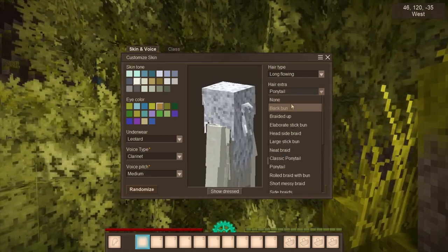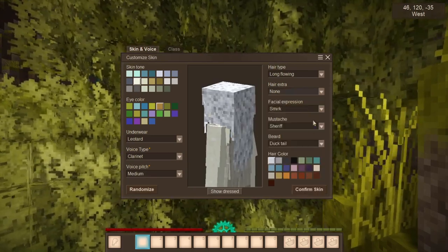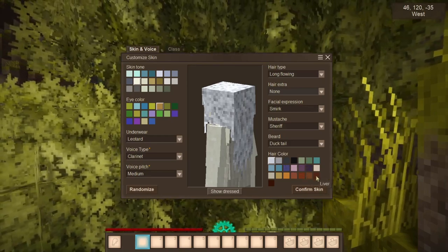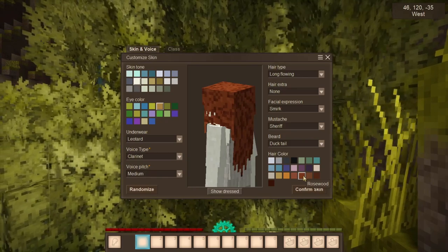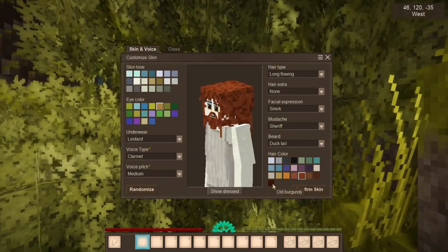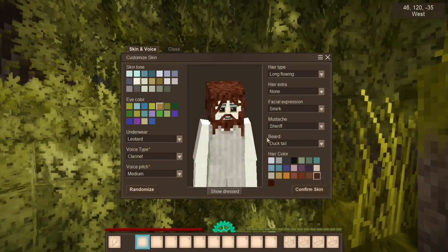No ponytail. We're going to go brown - liver, huh? I'm going to go rosewood, I think. Let's go darker. Yeah, I like that.